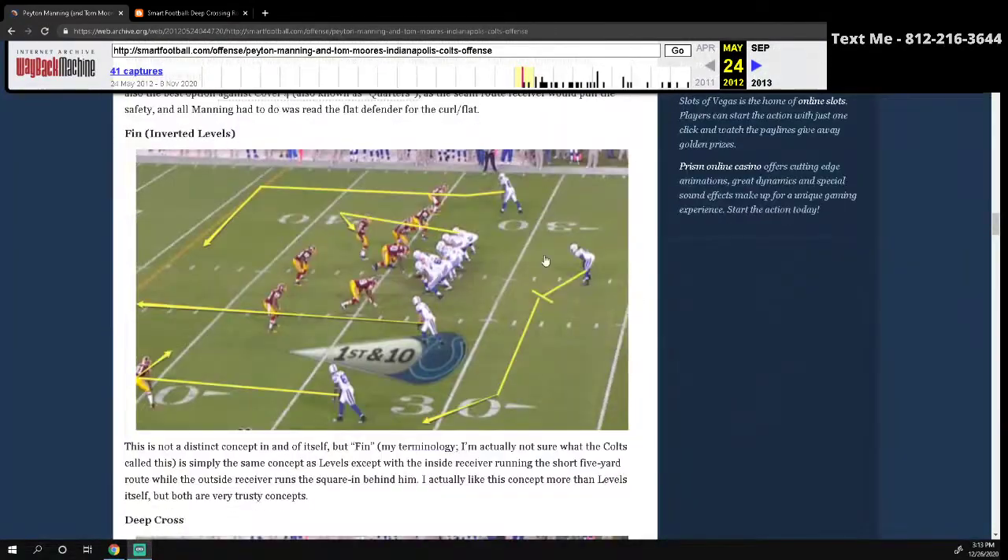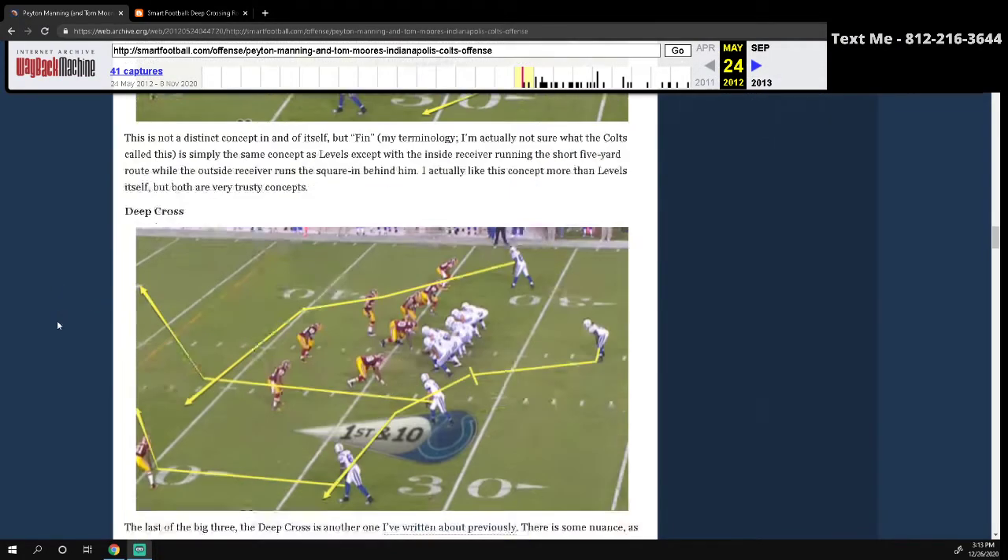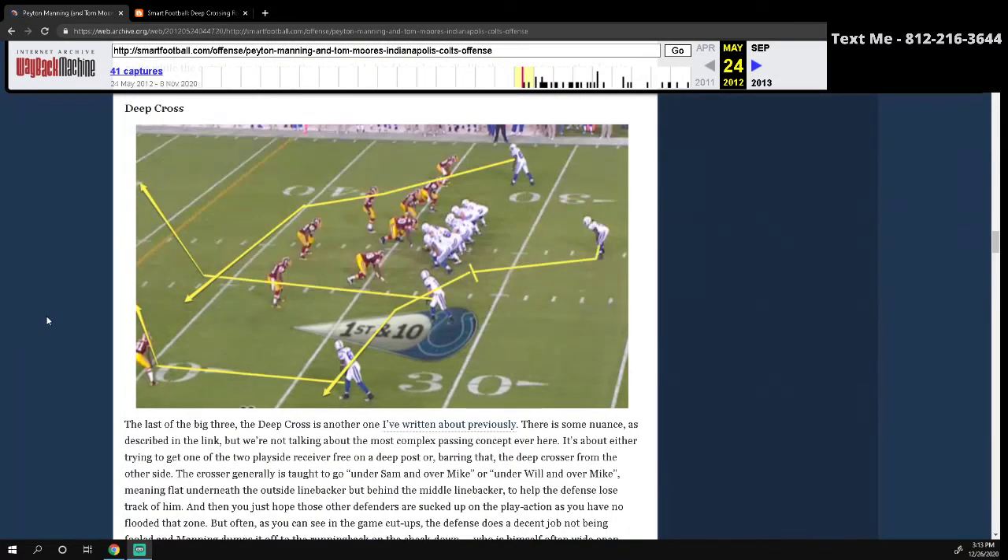The second major play is inverted levels, or fin. As you see here, this looks very similar to levels. Everything on the backside is the same. The only major difference is now this guy is running the underneath hitch or in route, and this guy is running the backside dig route. So the high-low is just basically flipped. Now we're going to get into their third main concept, and it's called Deep Cross.